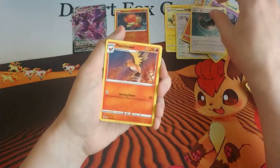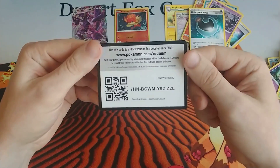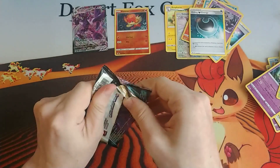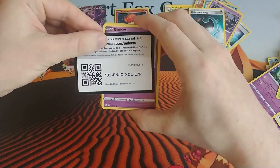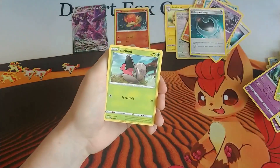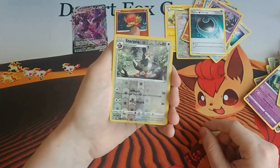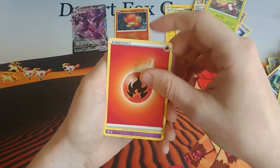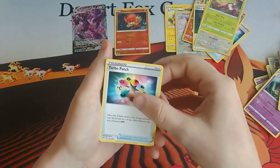And a Gothita, along with the Eternatus. Next pack we've got a Gothita, Nicket, Shelmet, Larvitar, Grimer, a reverse holo Staravia, and a Serena, Fire Energy, another Gothita, Kabu, and a Turbo Patch.